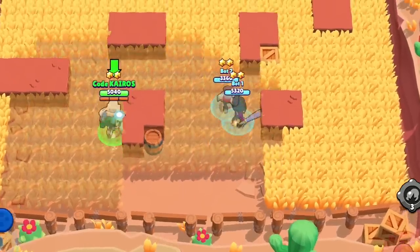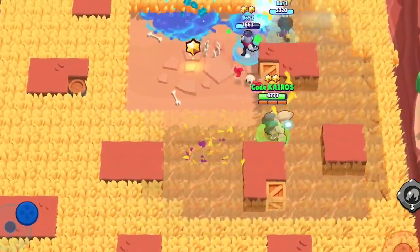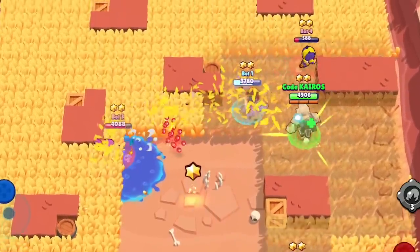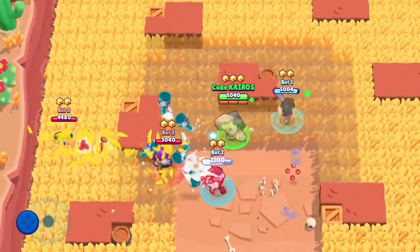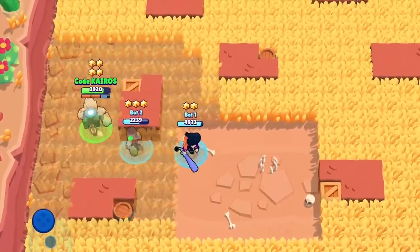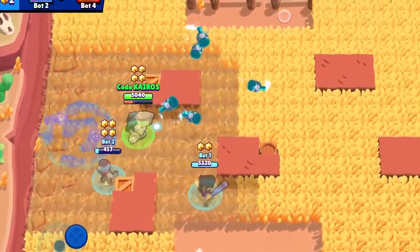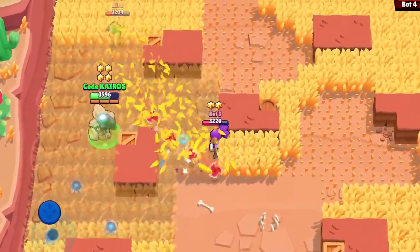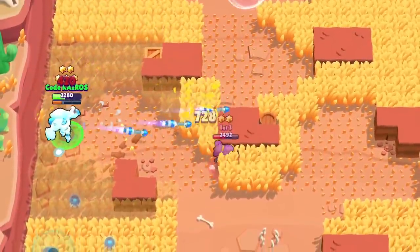Bo's first star power is Circling Eagle. With this star power equipped, Bo's sight within bushes increases from a two-tile radius to a five-tile radius. This allows Bo to stay outside of range from threats that typically hide in the bush while also pinpointing their location, making them easy targets. On top of that, his teammates can see what he can see, which makes this incredibly helpful on maps with lots of bush like Snake Prairie. Bo is very meta on Snake Prairie because of this star power alone. Obviously, on maps where there's not a lot of bush, this star power provides very little value.